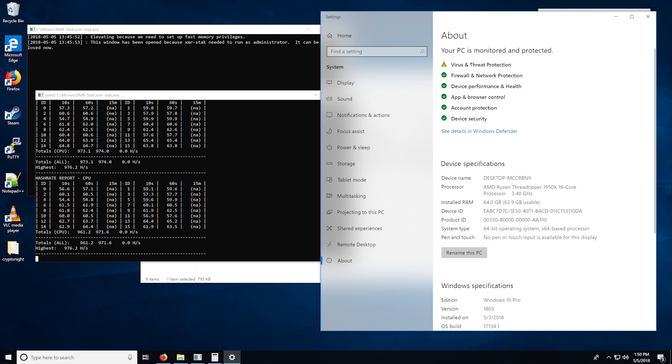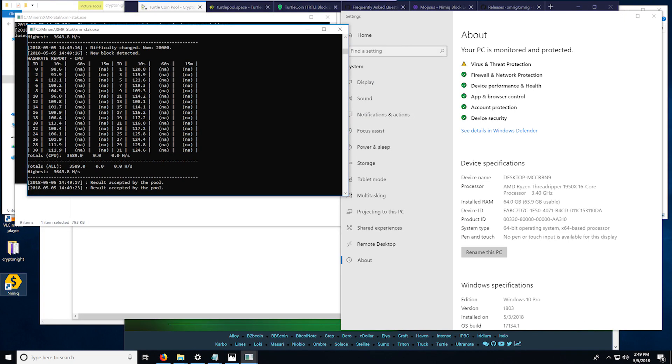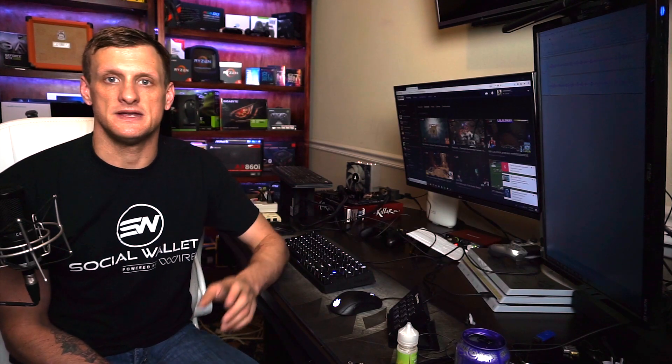We saw this as well on Turtle Coin — the Crypto Knight Light to Crypto Knight Light V7 transition saw about another 10% decrease, going down from about 4000 to about 3500 to 3600. Now the big hit was with Crypto Knight Heavy, which coming from Crypto Knight pretty much cut your CPU hash rate in half.